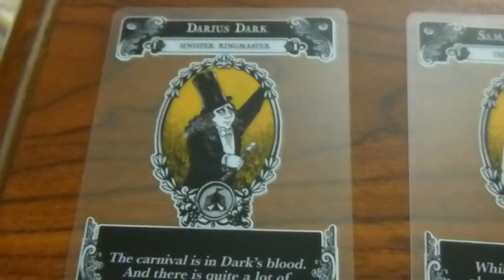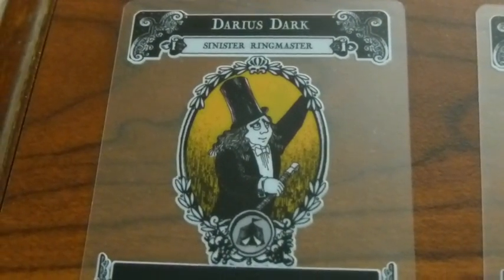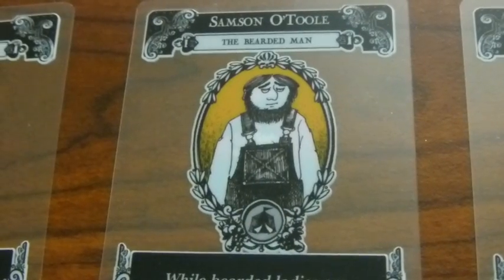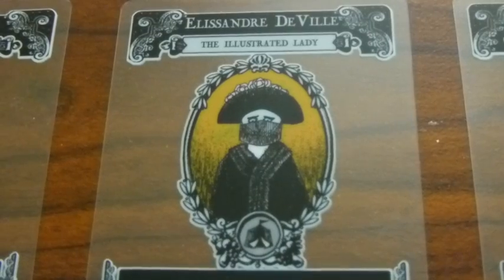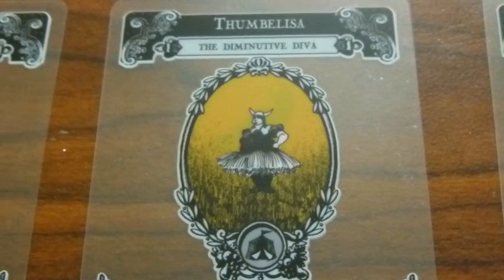Dark's Den of Deformity is the local, yet unsuccessful freak show, run by Darius Dark. Darius desperately wants to be a ringmaster, but doesn't have the knack for picking acts. His unremarkable bearded man, painfully modest illustrated lady, minute but mediocre opera singer, and creepy clown are truly fatal attractions.